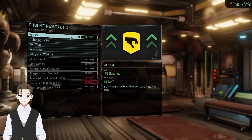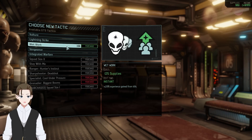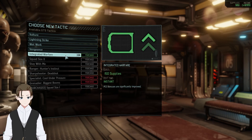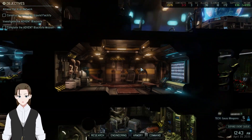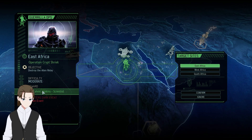What are these GTS options? Enemies drop an additional item every time loot drops — scales decently but not super important. Lightning Strike: plus 3 mobility for the first two turns of battle — that's actually solid. 25% experience bonus — I like it. Squadmate dies or is critically wounded, gain random tactical bonuses for two turns — I don't want to need that. PCS bonuses. Let's get Wet Work because we have the money, and 25% experience is definitely a solid improvement.